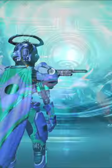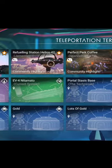Go to the anomaly, come to the teleporter, and select the community highlight base Perfect Park Coffee.